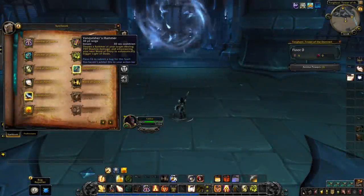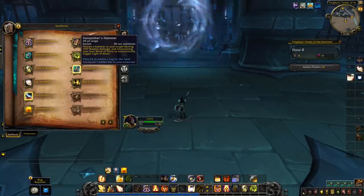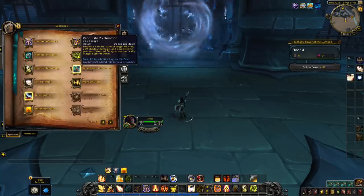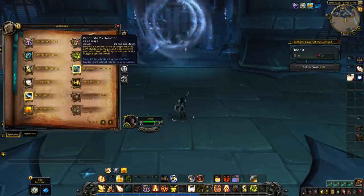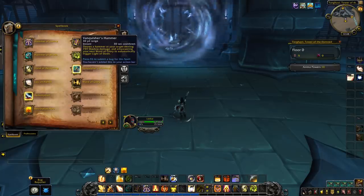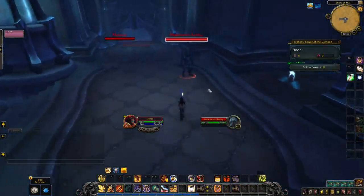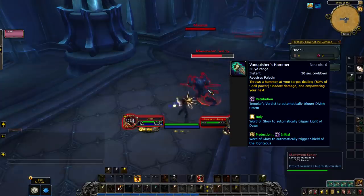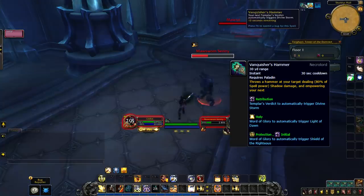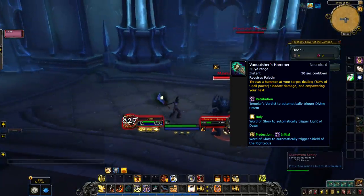The first covenant I want to address with paladins is going to be the Necrolords. Aesthetically, Necrolords being all about the Scourge and Lich King stuff, and then paladins being like the Holy Crusader, it would feel like those two don't align. But I actually like the one that is delivered for paladins from the Necrolord. You get Vanquisher's Hammer, a 30 second cooldown — you throw a hammer at a target, doing a bit of shatter damage, and then your next ability will also combo with this other ability, so you'll use two abilities at once.